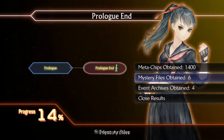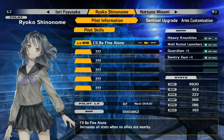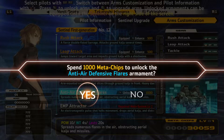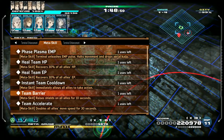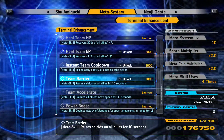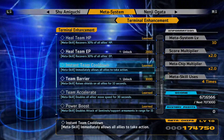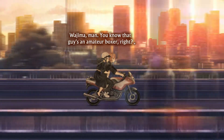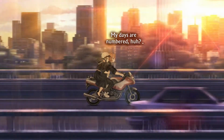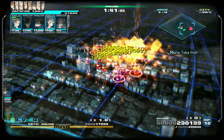Whenever you complete battles or character chapters, you're rewarded with meta chips, which are a currency that you can use to upgrade your sentinels and also your terminal. You can increase stats, buy new skills, or make your existing ones stronger. The terminal rewards have limited uses in battle, but they can be really useful and can sometimes save you from death if a stage is really going south. You've got things like group heals, instant cooldown resets, and powerful attacks. I may have gotten a little carried away explaining the battle system, but I really wanted to talk about it because I'm just so impressed by the intricacies of it and the way that all the elements work together.